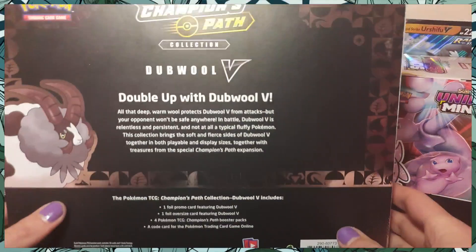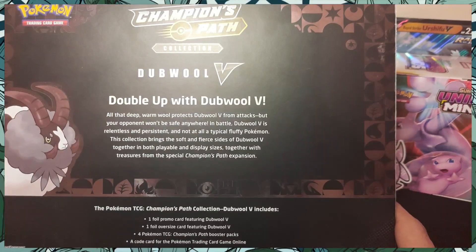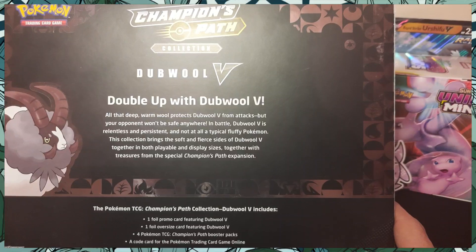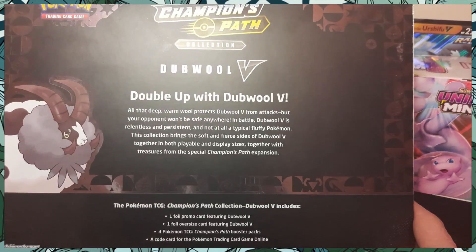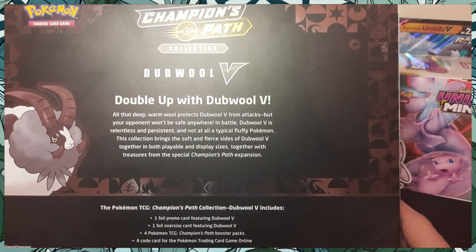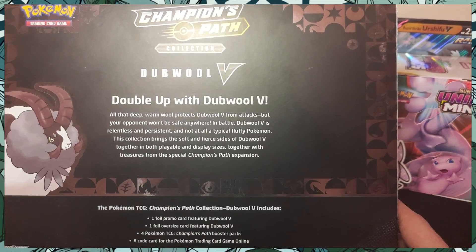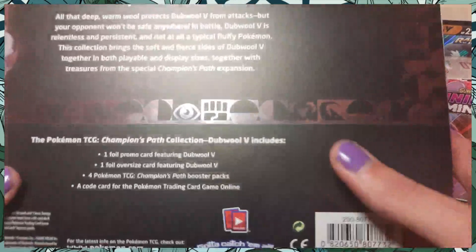Double V — that deep warm wool protects Double from attacks, but your opponent won't be safe anyway in battle. Double V is relentless and persistent and not at all a typical fluffy Pokémon. Look at those eyes, you can definitely tell. This collection brings the soft and fierce side of Double together in both playable and display size, together with treasures from the special Champions Pass expansion.